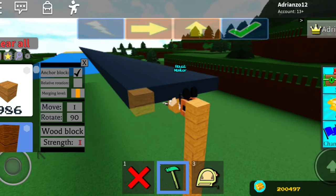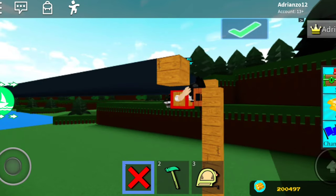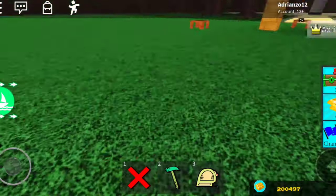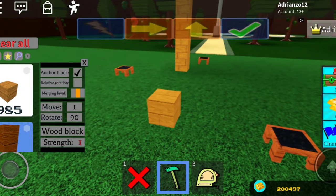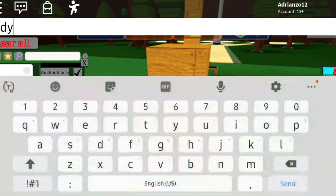You want to anchor this off by placing a couple of anchor blocks — like that, nice and smooth. Then just delete your cake and fall to the ground. Build under here — one, two, three — then get a spring.